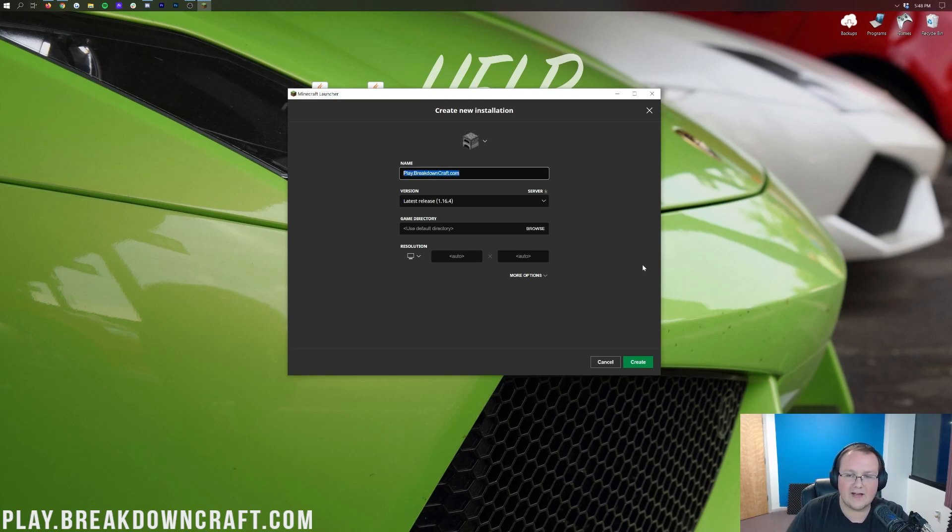Now if we come back to Minecraft, Optifine won't appear in the mods list — and that's fine, I'll explain in a second. We want to open up the Minecraft launcher again, come down to the bottom left, make sure we're selecting our Forge profile — whichever one has 1.16.4-forge under it — and then click Play. Minecraft will now open up with Optifine installed.